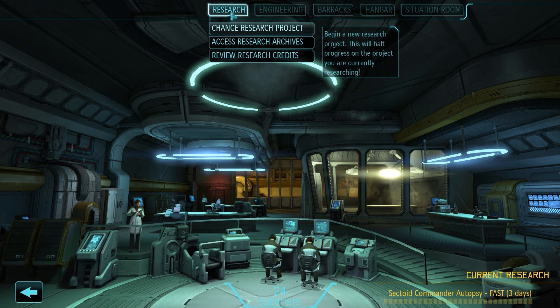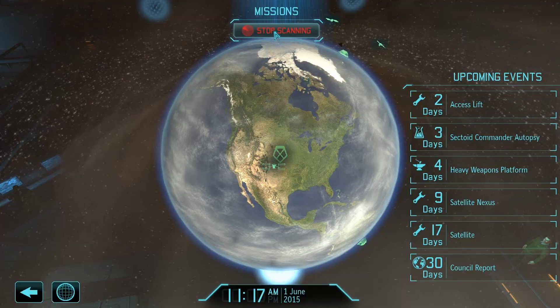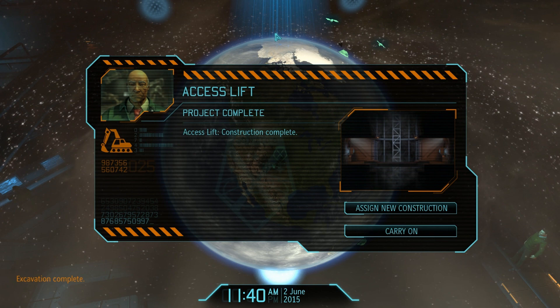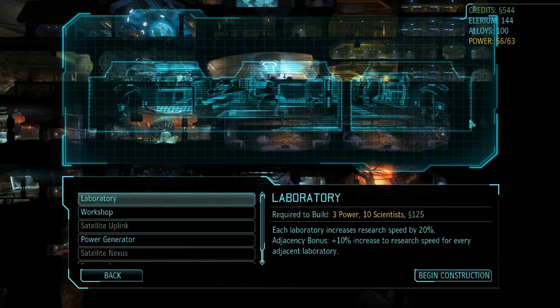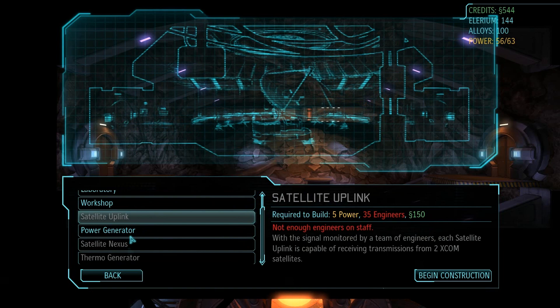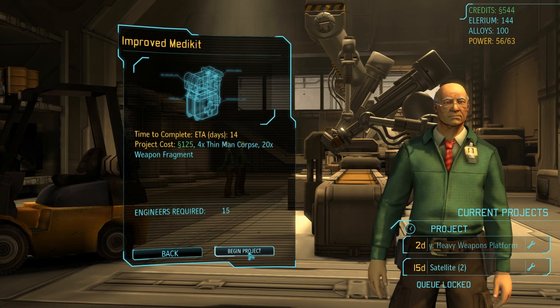I thought I lost Zoo, which is why I freaked out. Am I ever going to get a mission here? The access lift is done. 35 engineers? You're on drugs. We have a lot more money, so we might as well grab the improved medikit — 14 days! I guess it is worth it. We're certainly keeping the boys down in the foundry busy.